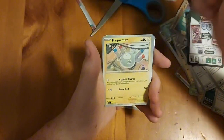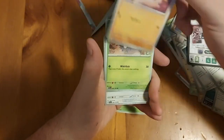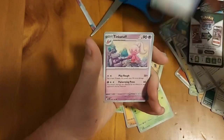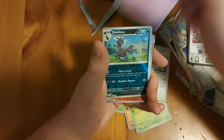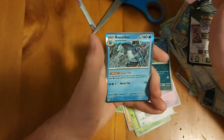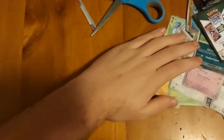Next pack: electric energy, Sprigatito, Magnemite, Nacli, Nimble, Floragato, Murkrow, Tinkatuff - Zweilous reverse, Charizard Cadet reverse, and a Baxcalibur hollow.